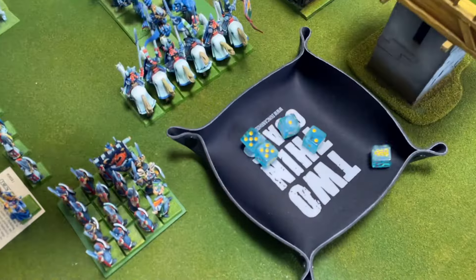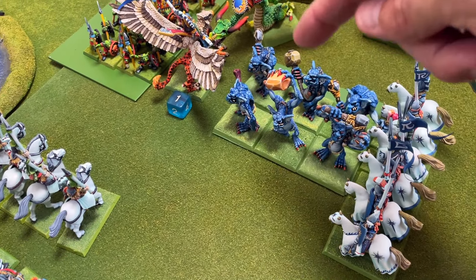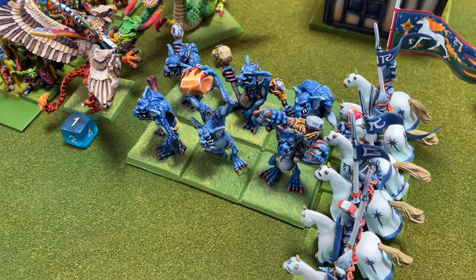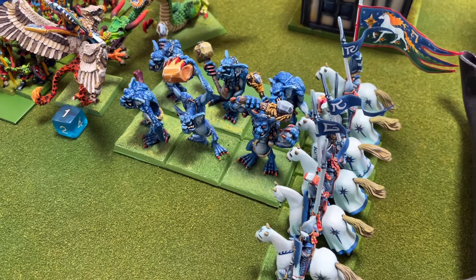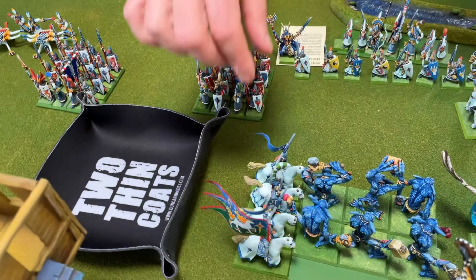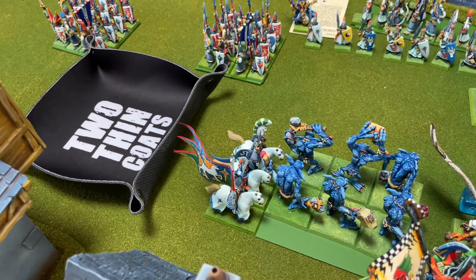The Silver Helms had their chance to proclaim glory on the battlefield and inflicted an unregenerated wound on the Trolls. The Trolls retaliated by vomiting their corrosive liquid on the proud elf horsemen and killed 3 of them. As the combat result was tied, they would continue into the next turn.